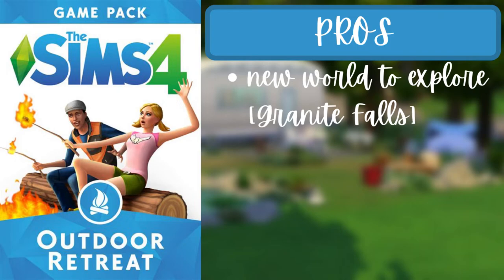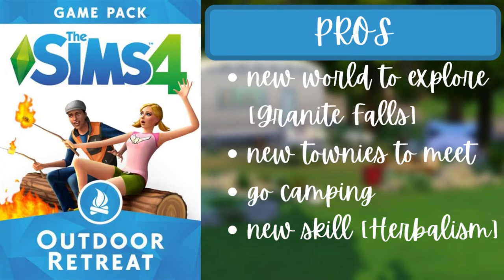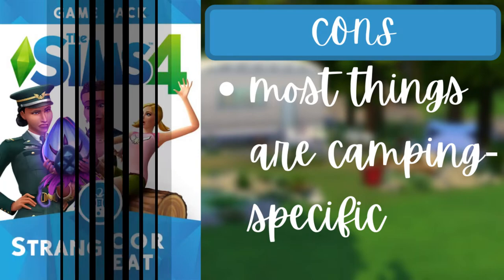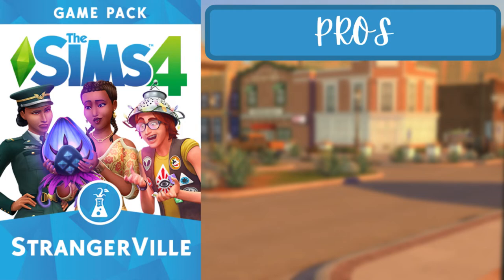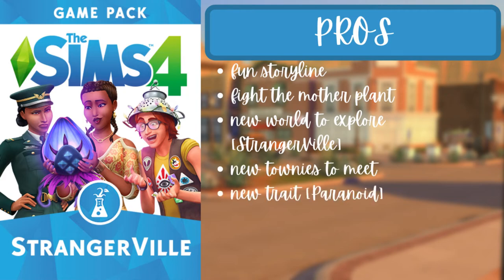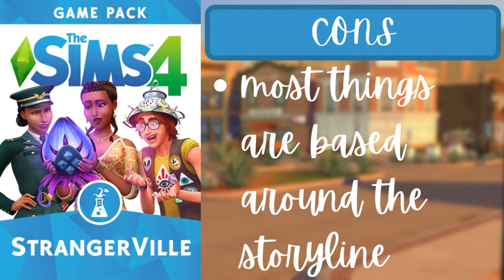For the fourth pack of the fourth tier, Strangerville, the pros are a really fun storyline, the ability to fight the Mother Plant, a new world called Strangerville, new townies, a new paranoid trait, a new Strangerville Mystery aspiration, and a new military career. The con is that most content is based around the storyline, so if you don't enjoy it you won't want to buy this pack.